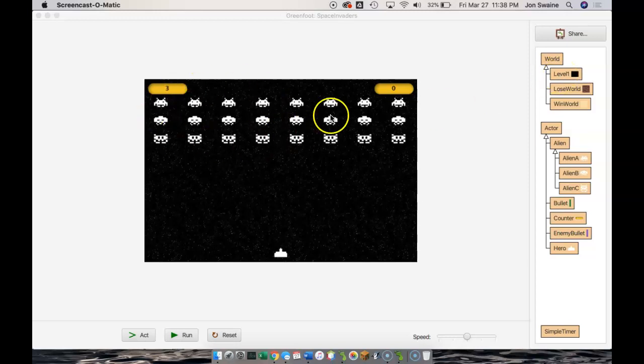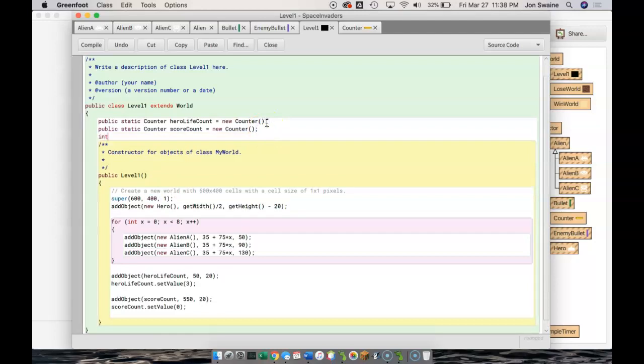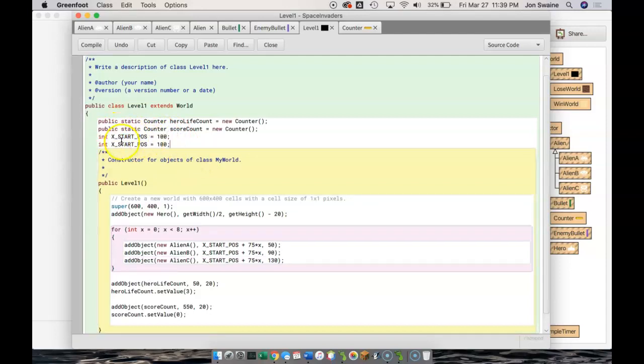Let's start by going to Level 1 and altering the way the aliens are laid out. I want to close the gap between the aliens and pack them a little bit tighter. I'm going to declare a variable called int xStartPos, meaning x start position, and set that to 100 as the horizontal starting position. Then I'll make another variable called xAlienGap — the X prefix indicates it's horizontal, Y would be vertical — and set the gap to 50 times X as we go through the loop.